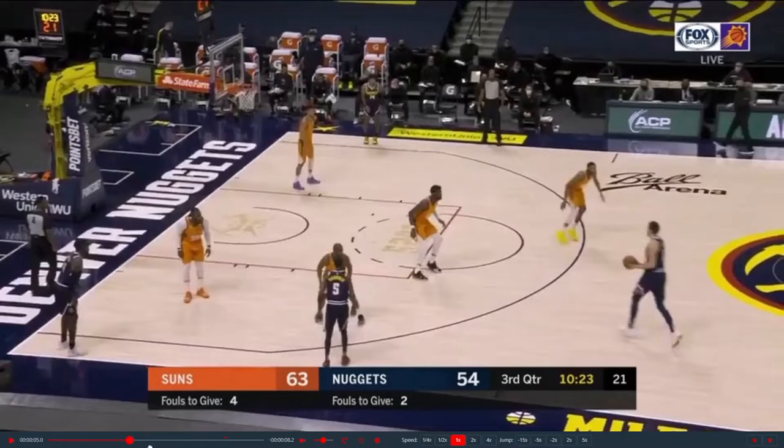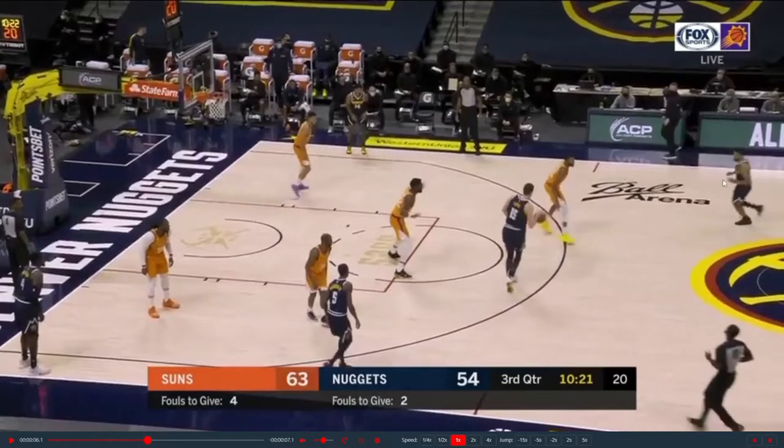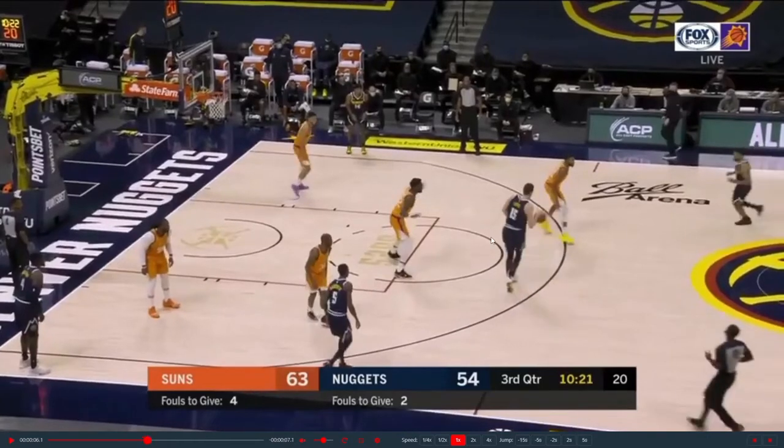So the first thing — some basic stuff, this isn't rocket science. When you're coming downhill from a high angle with space to run forward, you can speed up very quickly as Jamal can all the way out here. So you want to fake before you come off the handoff — you don't want Mikael Bridges to be able to blow it up and come completely over.